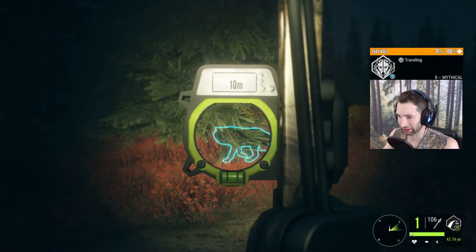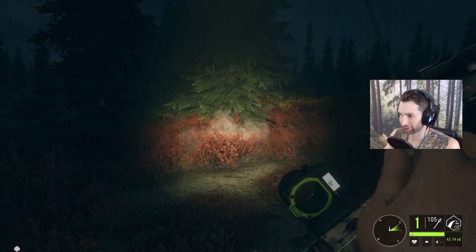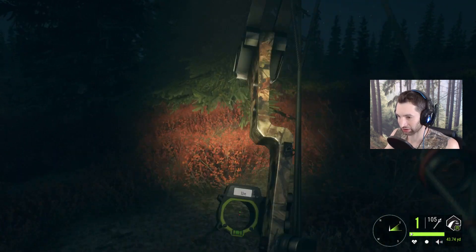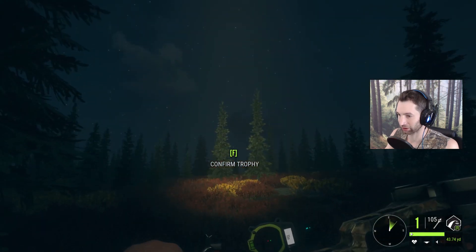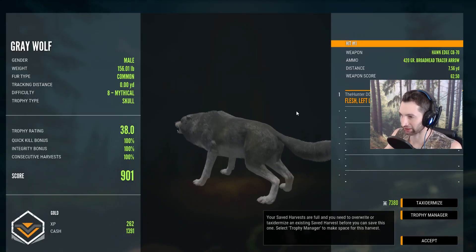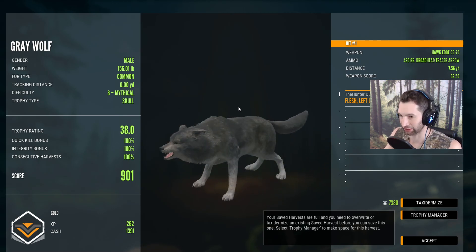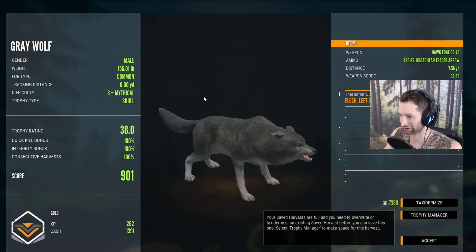It's been about an hour now and we just got our first encounter of a Gray Wolf. And it happens to be a huge mythical. So let's pick him up. Man, that's a nice one. 901 and a heart-liver-left-lung shot at 7 yards away. Not bad to start off the hunt.